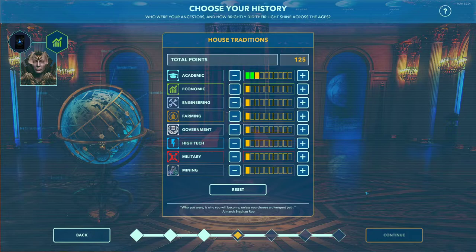The next step is choosing my house traditions — a very important step because it sets up your empire. We have Academic, which the higher it is, the better your academics will be at researching. Economic improves characters' economic skill, translating to running planets and systems better. Engineering increases engineering skill, which translates into more build points when building new structures and sectors on a planet. Farming improves farming skill, which translates to better food generation on a planet if put in as a Viceroy.